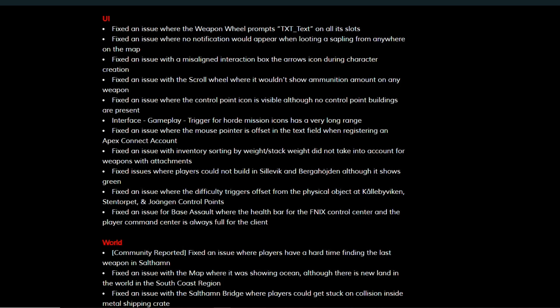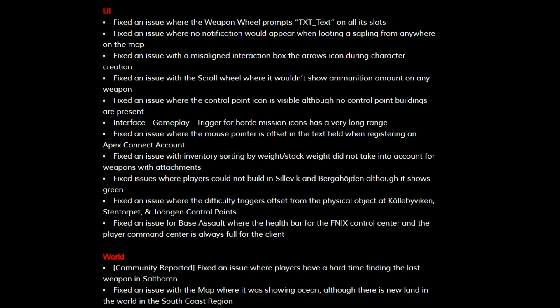They fixed an issue with misaligned interaction boxes with arrow icons during character creation. They fixed an issue with the scroll wheel where it wouldn't show ammunition amount on any weapon. They fixed an issue where the control point icon is visible although no control point buildings are present.